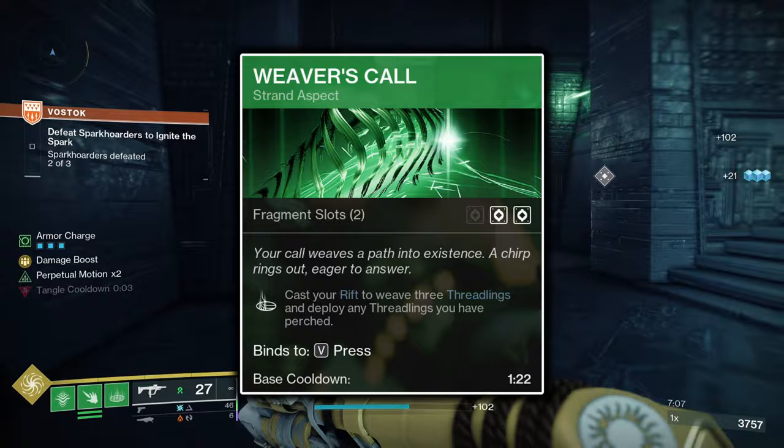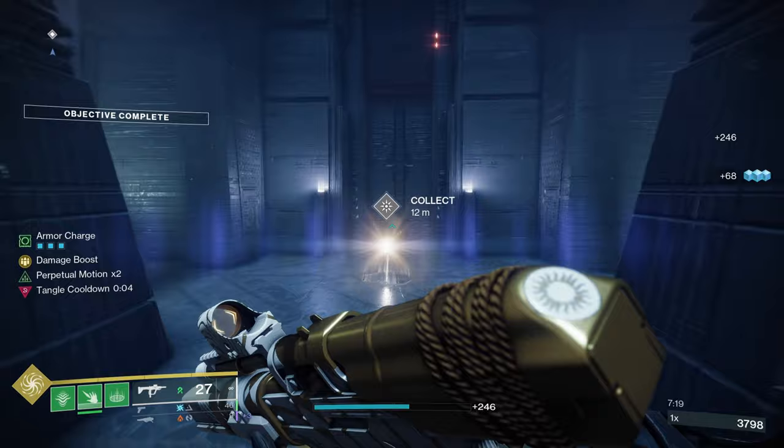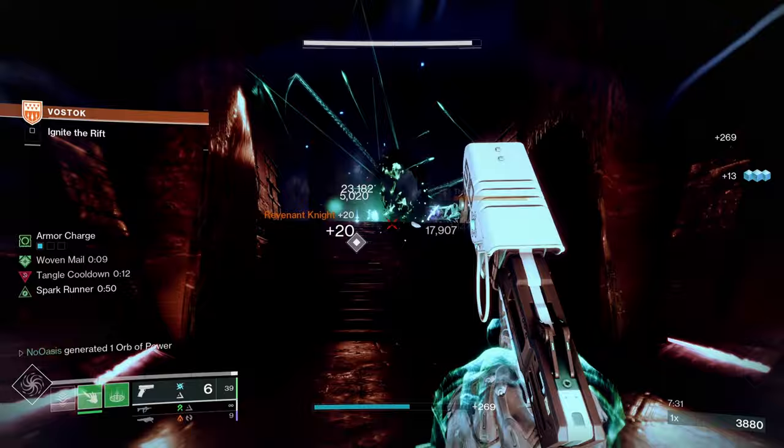The second aspect, Weaver's Call, causes the casting of your Rift to generate 3 Threadlings and instantly deploy all of your Perched Threadlings. This is a fantastic aspect used in combination with Mindspun Invocation and the Threadling Grenade. First consume your Threadling Grenade to generate 5 Perched Threadlings, then cast your Rift, which deploys a total of 8 Threadlings instantly. This ability to instantly summon 8 Threadlings is a fantastic source of very high burst damage and will be incredibly beneficial against Majors, Champions, and Bosses.